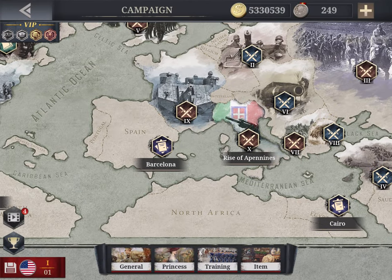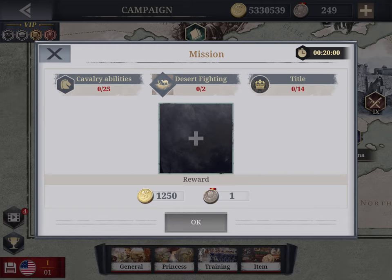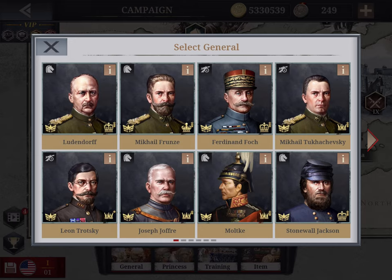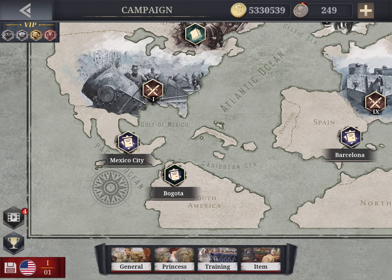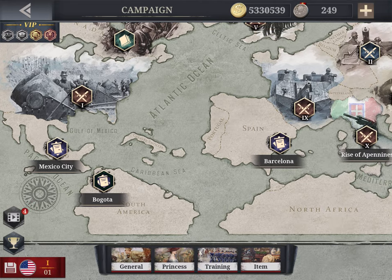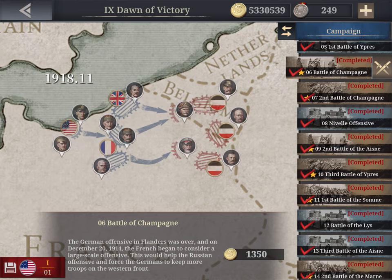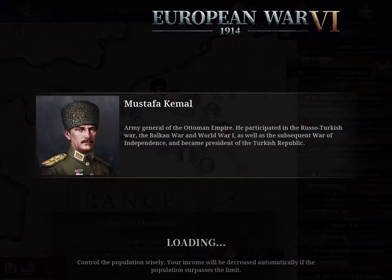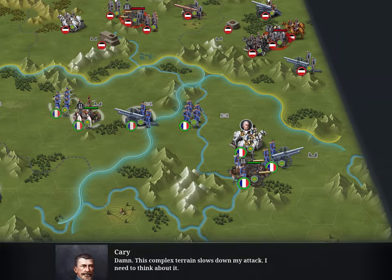A few more tips: daily, you have the dispatch post where you can send one of your generals — for example a cavalry general — to accumulate medals. This is worth doing every day.